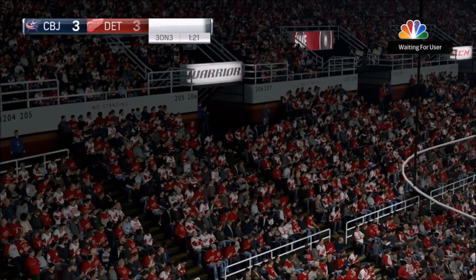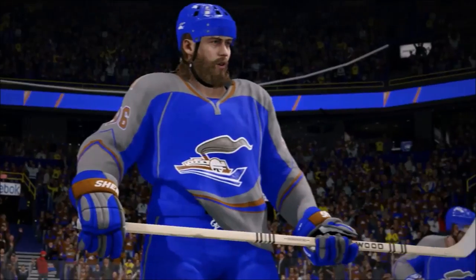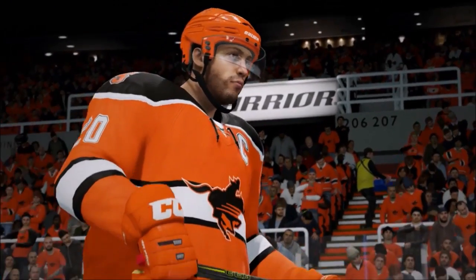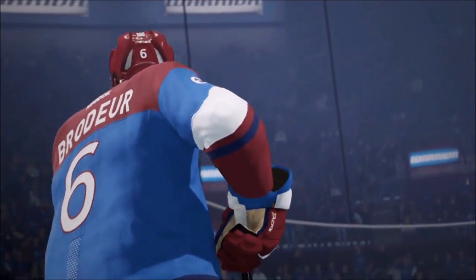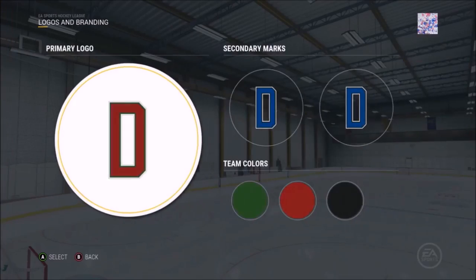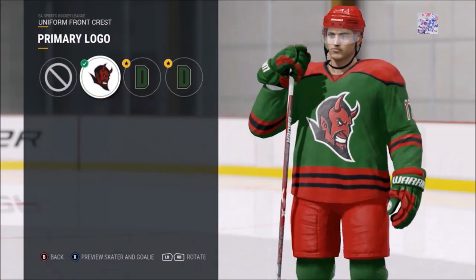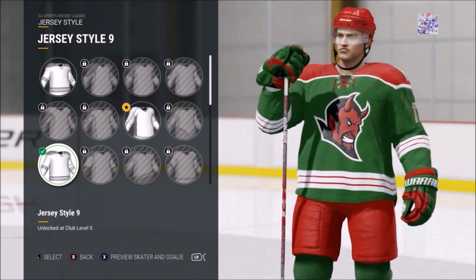Next we're going to talk about some jersey customization being added into this game. The deepest customization they've ever featured — the possibilities are almost endless as you tailor every aspect of your team's identity. You begin with a blank jersey template and minimal team branding options. As your team progresses, you'll unlock new customization items including custom logos, alternate uniforms, shoulder patches, and much more.